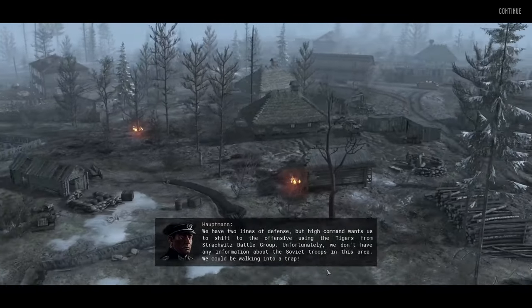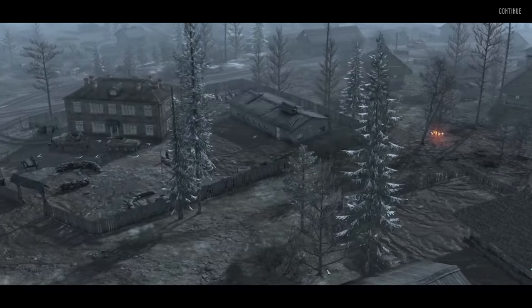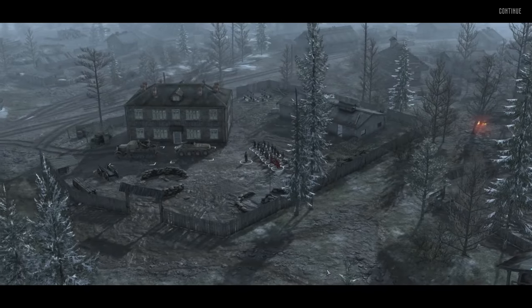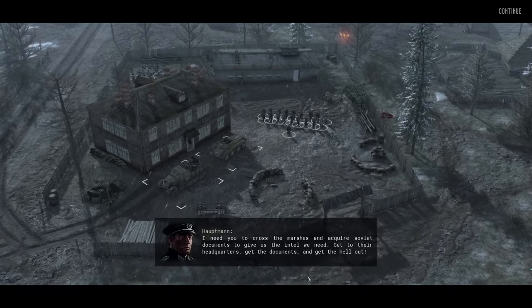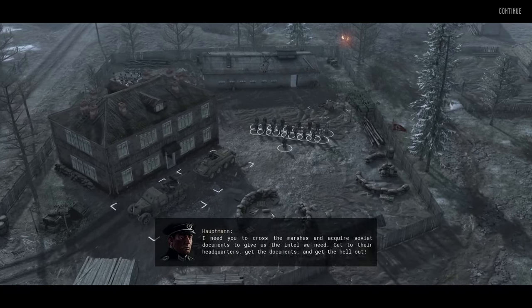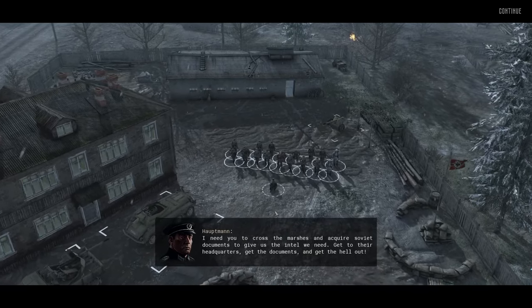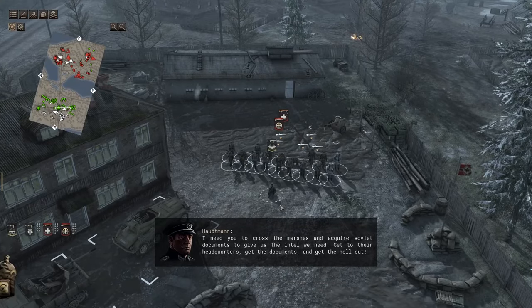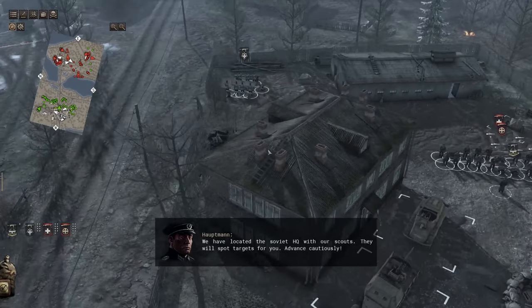This is a part of the DLC, and there are many great offensive missions for the Germans, but also very good defense missions. This one being one of them, set in Estonia, where our troops are going to first have to go out to collect some documents from Soviet troops on the other side of this marsh, then come back to learn that basically we're surrounded, there's no hope, and we have to defend to the last man.